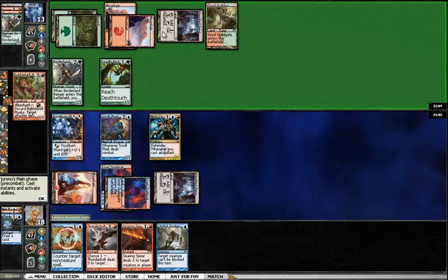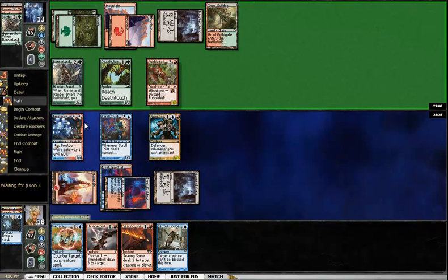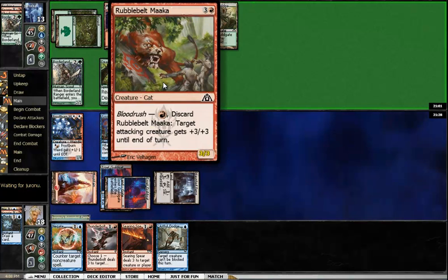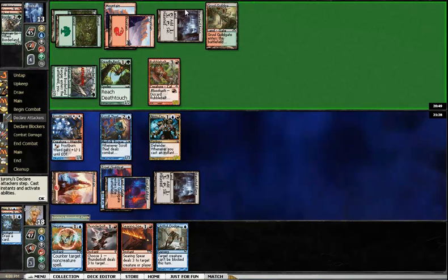He's tapping out for something — a Rubblebelt Maaka. Pretty good Blood Rush value. Another nice thing about Blood Rush is there's no way to counter it — it's basically an effect instead of a spell. He goes in with that creature. Now that he doesn't have Brimstone Volley mana, though he could have another one, I'm happy to just take the two damage — no reason to play into Rubblebelt Maaka.